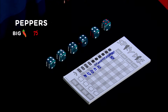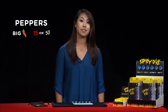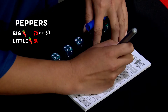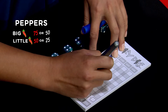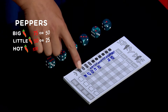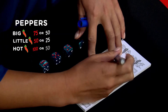A big pepper scores seventy-five points in its home box — in this case fours — or fifty points anywhere else except the bonus box. So you can always score a pepper. Six threes, twos, or ones is a little pepper. It scores fifty points in its home box or twenty-five points anywhere else. Six reds is a hot pepper, which scores one hundred points in either the red or run boxes, because after all it is exactly that — a red run. Or fifty points anywhere else.